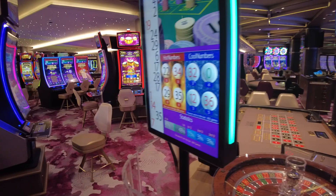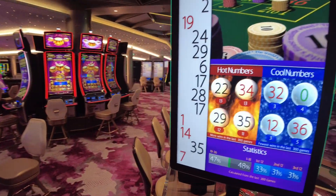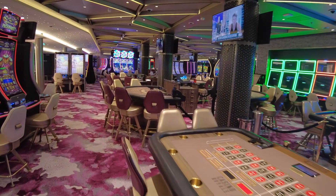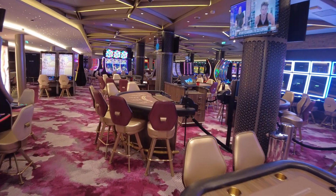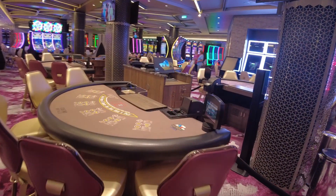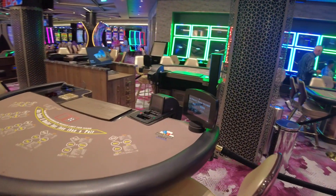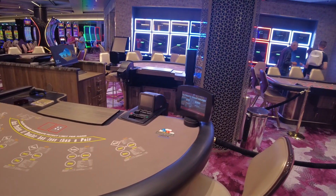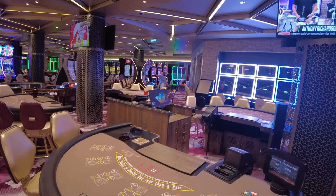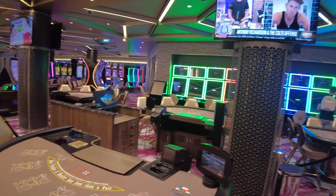They have your table games — roulette, blackjack, craps, poker. And yes, everybody keeps asking about poker: they constantly have poker games here on the ship. If you like poker you can play on the ship. The Ultimate Texas Hold'em minimum bet is ten dollars.